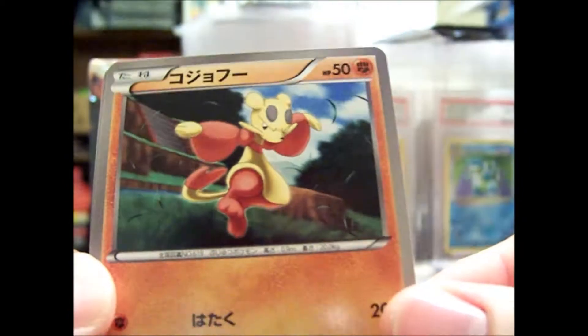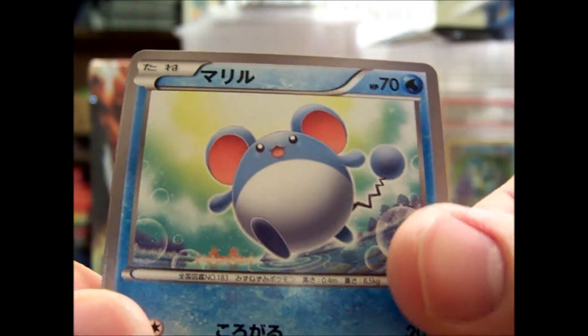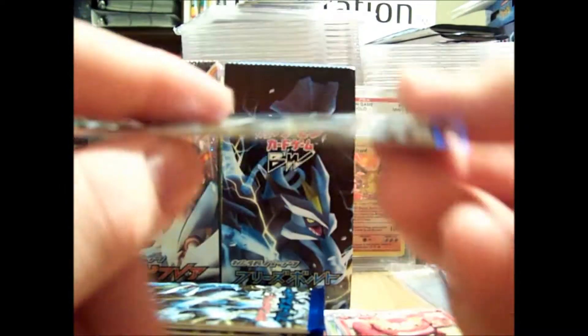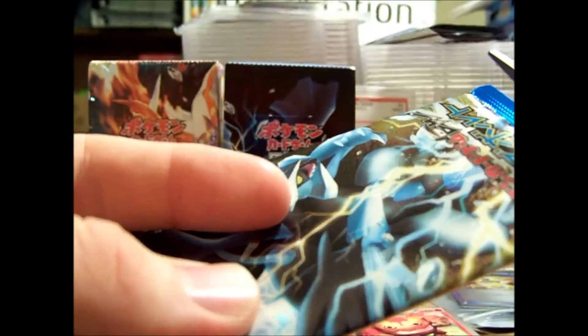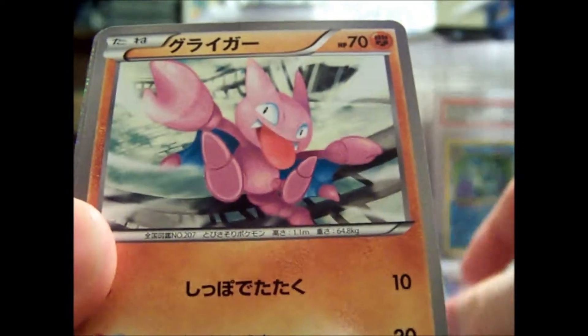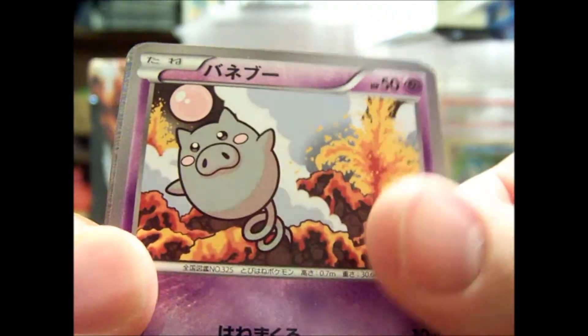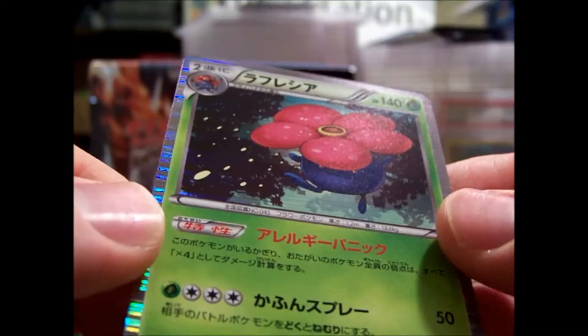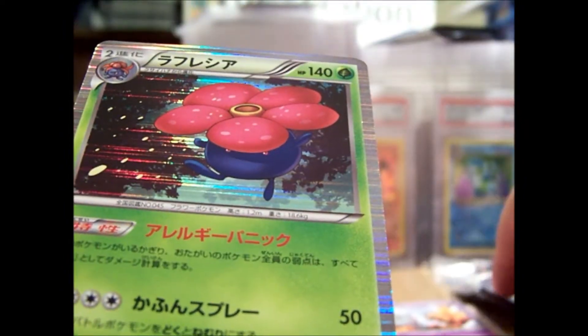We have Mianfu, Merill, Oddish, Whimsicott, and Darmanitan. Next pack: Rattata, Gliscor, Spoink, Mammal Swan, and my Ultra Rare — it's actually a holo. It's a Virizion. This is actually a really playable card; it's going to be one of the more expensive ones.